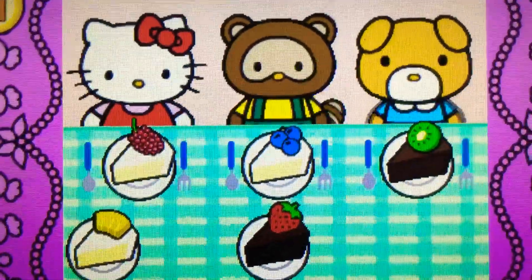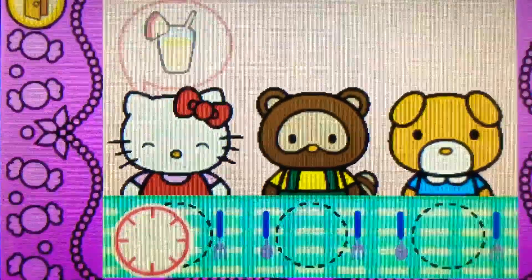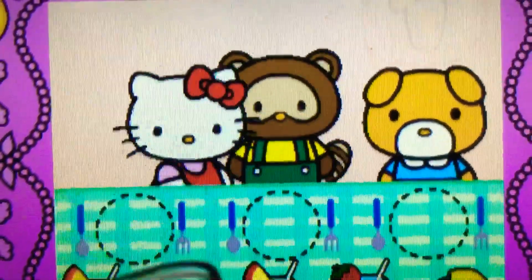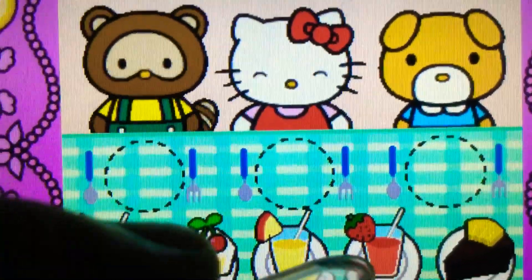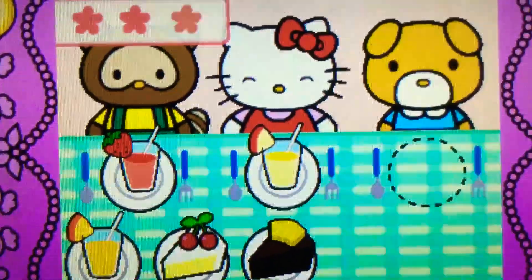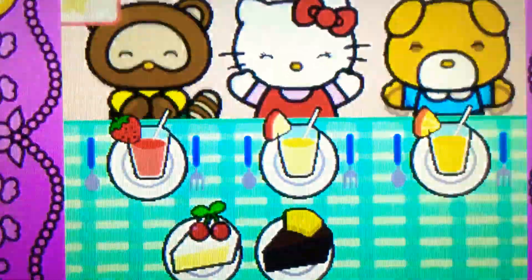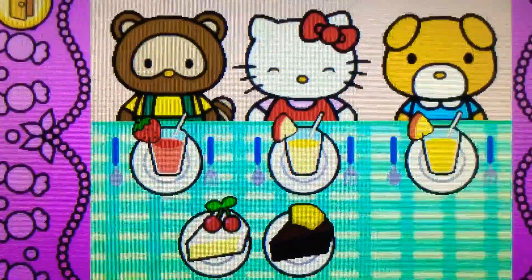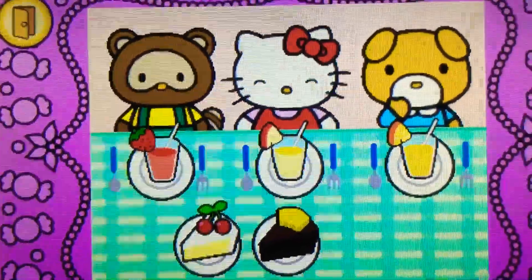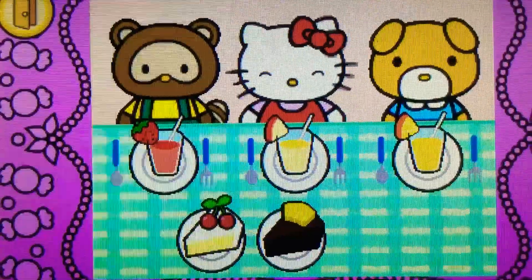That's easy! Watch carefully — remember what each guest wants before the time runs out. Drag the correct food or drink to each character. Uh-oh! Cool! Yum! Hello Kitty and her friends think the food is so tasty. Hello Kitty is so happy to share the food with her friends.